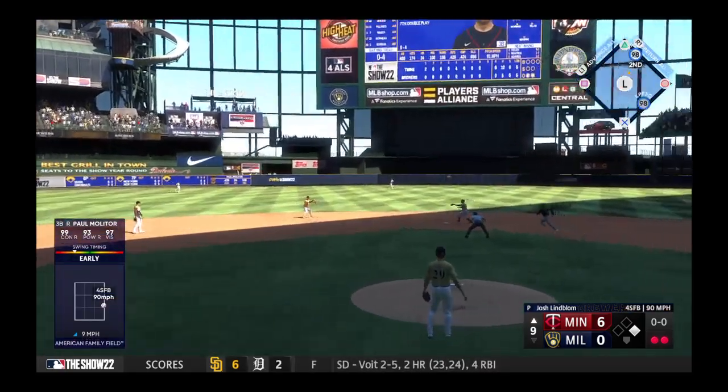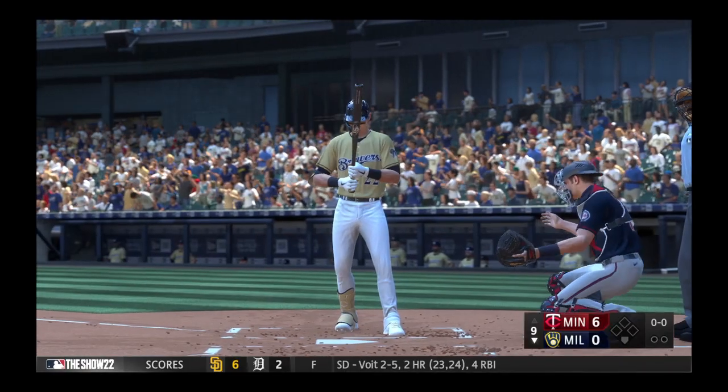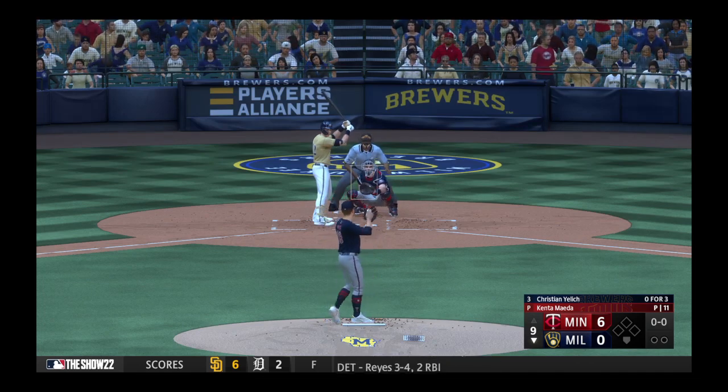On the ground — Adamas, over to pick it up. They get the force, and that is the inning. Welcome back, and now it's Christian Yelich leading off for the Brewers in the center field. First offering is fouled off.